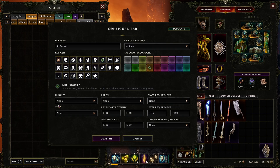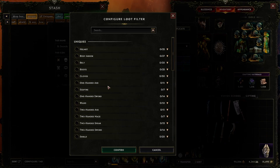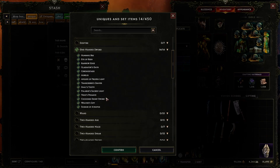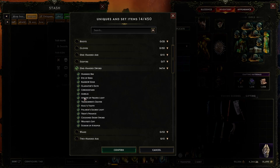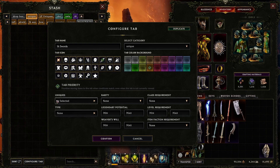From here, the next part is how we get it to auto sort. Come down to tab priorities, check the box, and you're greeted with a window showing all the requirements you can add to make items automatically sort. For this tab, standard unique swords will go here. Come under uniques, look for one-handed swords — there they are. You can further customize to only allow certain swords, but for this video we're doing all one-handed unique swords. Hit confirm and that's it.